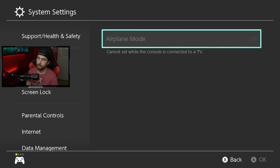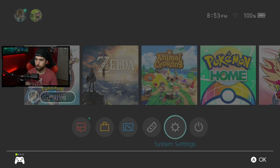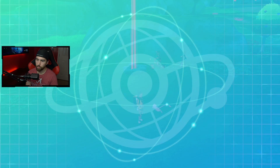Once it starts communicating, hit your home button, go over to system settings, and go to airplane mode. If you're docked, you cannot activate airplane mode directly, so you'll need to lift the Switch out of the dock, activate airplane mode, and then set it back down. Then turn airplane mode back off, go into the game, and it's going to say 'communication with the server was interrupted.' Just hit OK and it'll throw you back into the regular game.